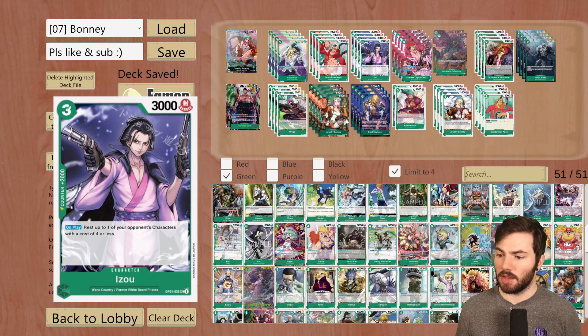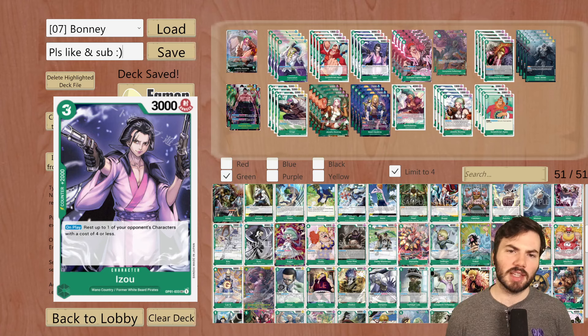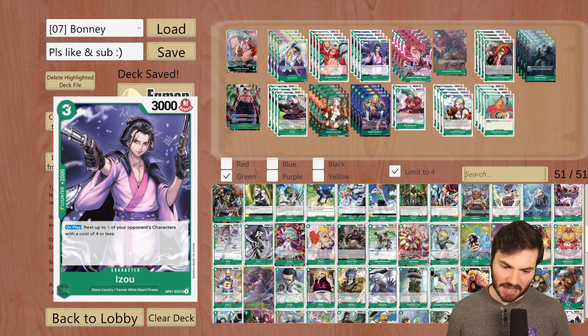Then we're running Izo, which is a 2k counter with an on-play: rest up to one of your opponent's characters with a cost of 4 or less. Sometimes you need to rest an opponent's character — Izo is great for that, especially if it's a blocker and you need to get through for a lethal hit. But for the most part you're going to want to hold it in hand as a 2k counter. The way I've been playing the deck is you take a lot of hits, stack up a fair amount of counters in hand, then hide behind blockers.